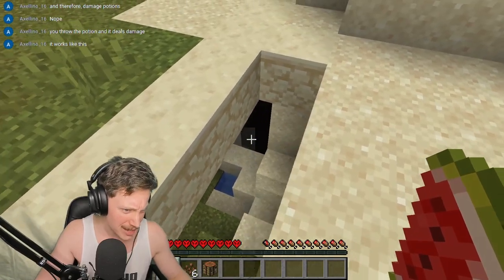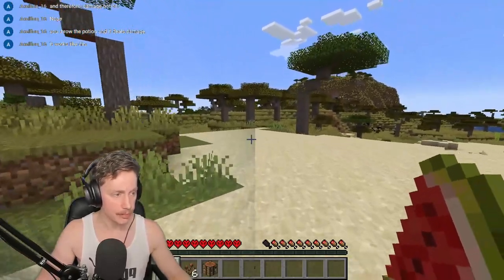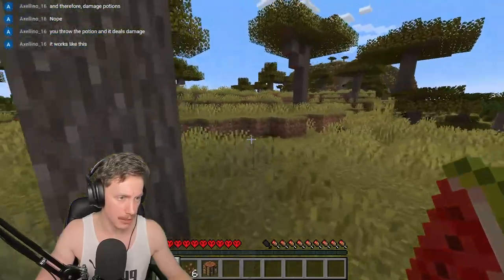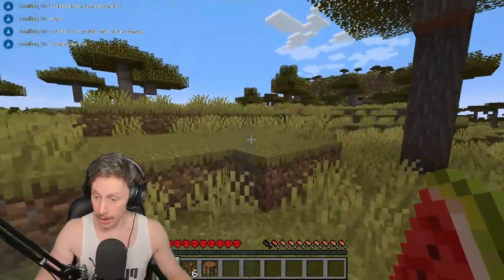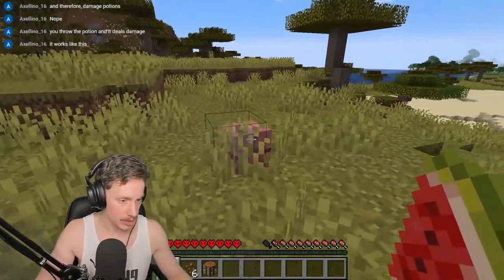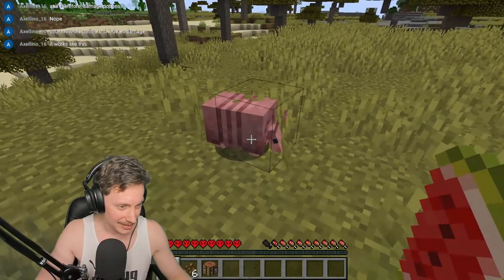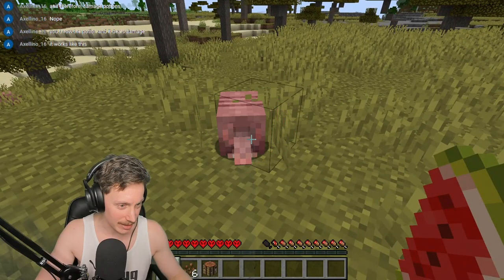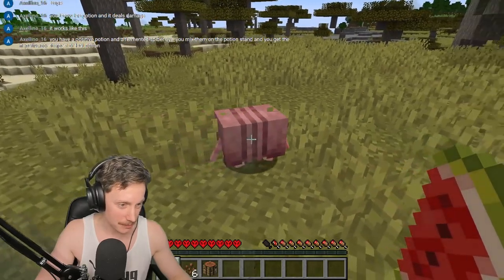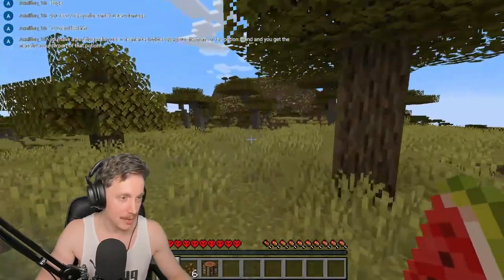Oh my god, death — what is down there? If it's just death — it's all death. Okay, we need to find some sheep, and we're not going to find any sheep in this savannah area. What the hell is that — is that an armadillo? An armadillo! Hey buddy, what's your name? I'm Jensen — have you subbed? Do you want some melon? Too bad, it's mine. My melon.